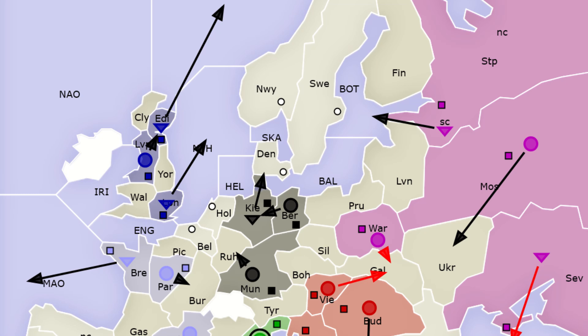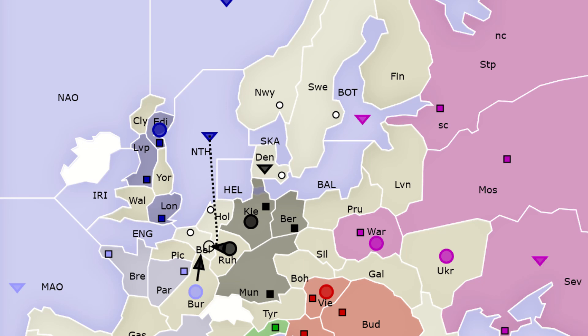You can also throw out more specific signals. For example, say you're England and you open to North Sea instead, with France entering Burgundy and Germany entering Ruhr. Both France and Germany can make a move on Belgium here, so you can signal your alliance intent by supporting the move of the player you want to align yourself with.